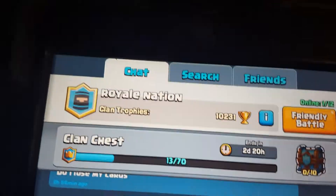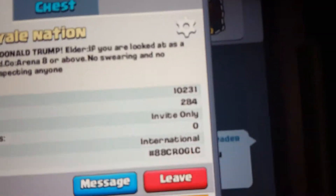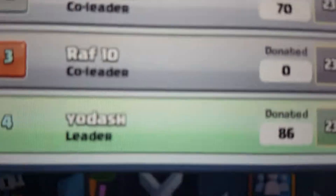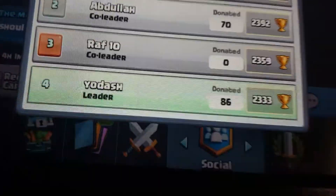Anyway, if you want to join my clan please feel free — I'll show you the clan tag. Feel free to screenshot, I would love you to join. You can talk, and my name is 'Yo-dash' — I'm like 'Yo' and then a dash, I don't know why.